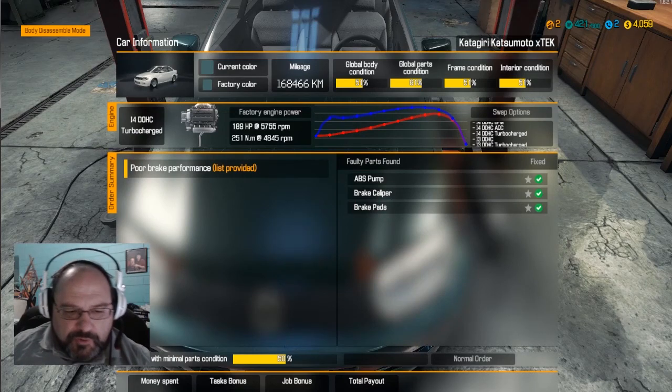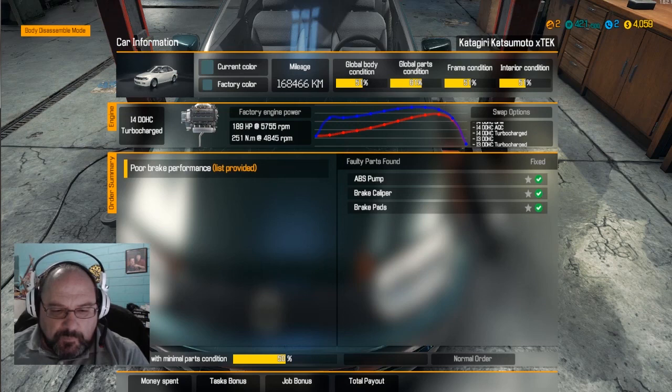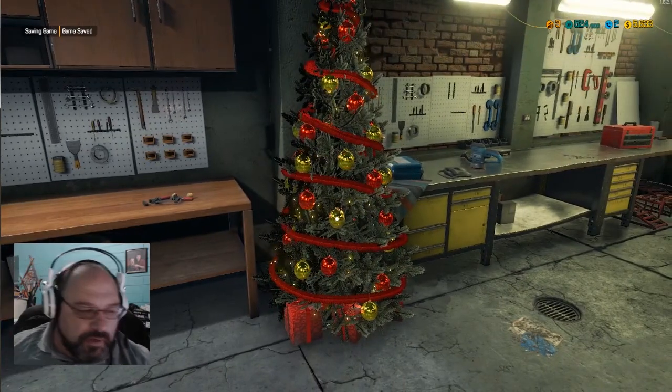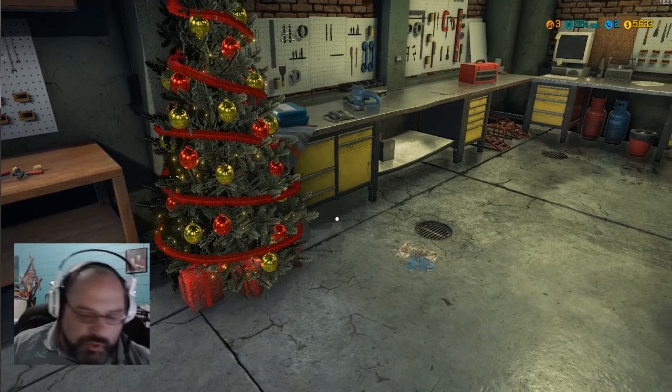We spent about $1,050, but we'll be getting $1,574 — so like a profit of $500 or something like that. But there we go, we went ahead and fixed that car up.